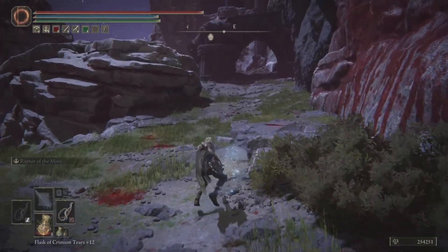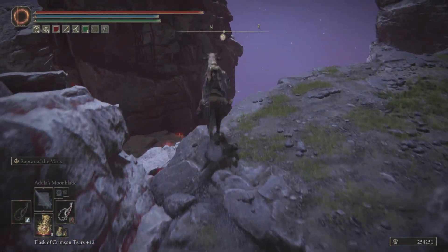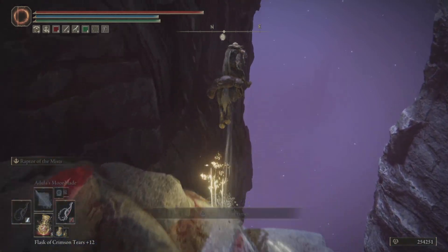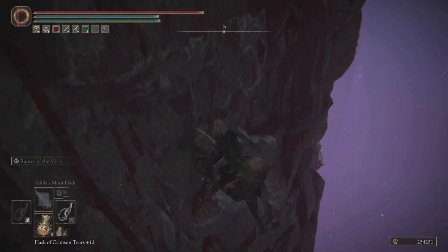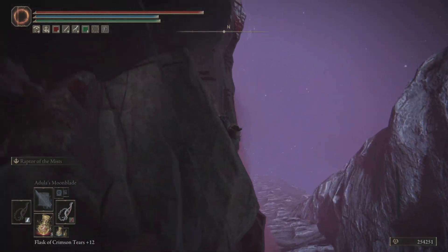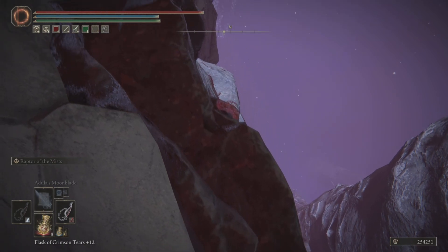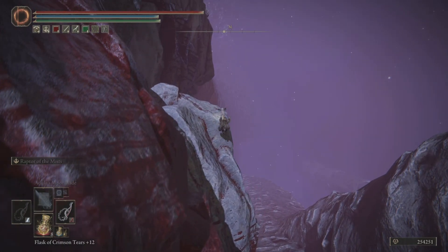All you have to do is follow exactly where I go. Run up this little hill, turn left, jump down here, sprint and double jump to this rock, then jump along the cliff. If done correctly you will end up right here.